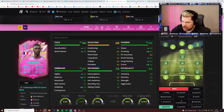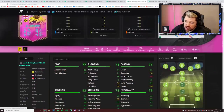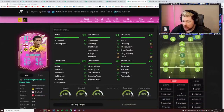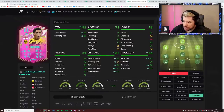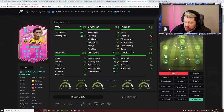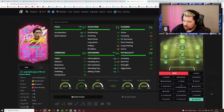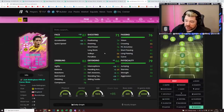Jude Bellingham is in a very similar situation — he's been given two pace, shooting, dribbling, and physical boosts, and three passing and defending boosts. His physicals, passing, dribbling, and defending are already quite nice. As a DM, maybe an Anchor chem style or a Shadow. He's six-foot-one with four-star weak foot, which isn't bad. You might want to give him an Engine to boost passing, pace, and dribbling and make him an 84-rated CM. Or a Shadow to boost pace and defending — pretty cool overall.